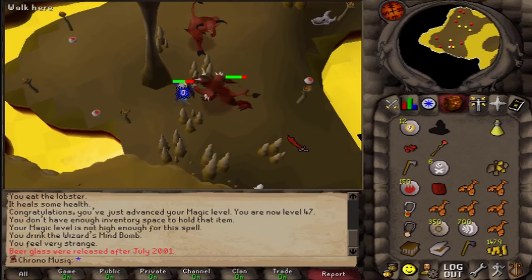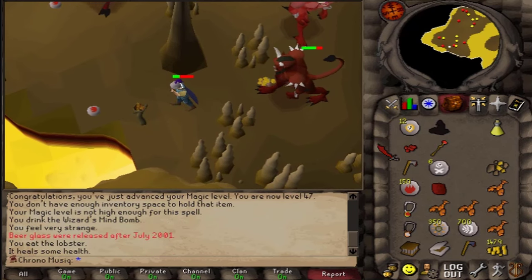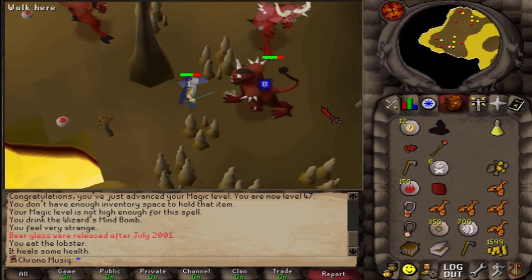I am trying to save up all my runes for the next game update, where there is a new strongest monster. Lesser demons are also quite close to the lobster food source, so I think the best way for me right now is to use melee.